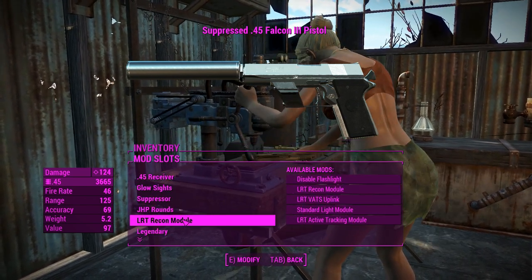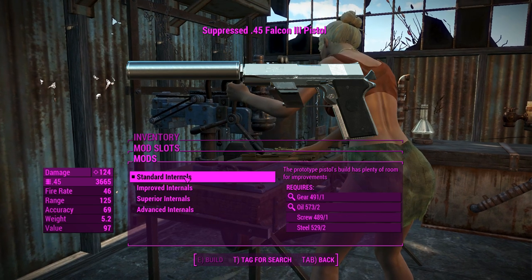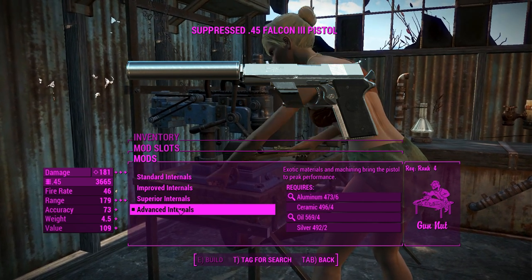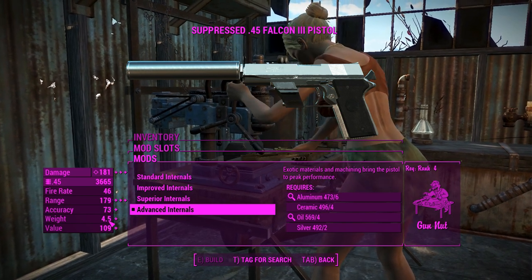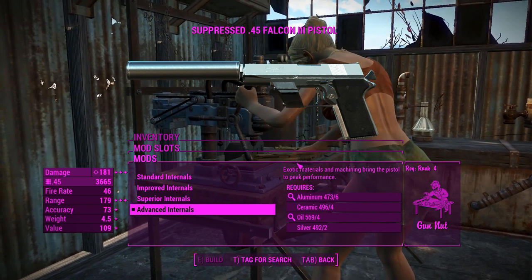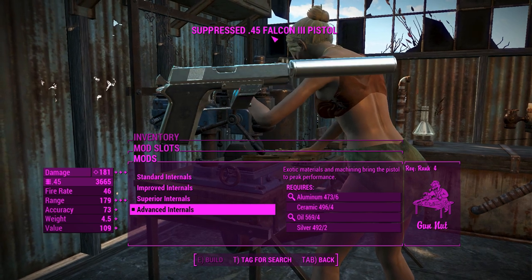Maybe we'll chuck the recon module on our scripted one when we get around to making that legendary effect. You can also change the internals - basically your receivers. Interestingly, the advanced internals not only increase your damage but also increase range, accuracy, and reduce weight. Once you've got Gun Nut rank 4 and the required exotic materials, you can make this thing so much better - we're sitting at 181 damage. This is going to be quite a powerful little pistol.